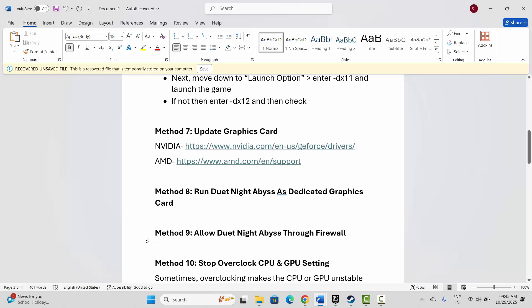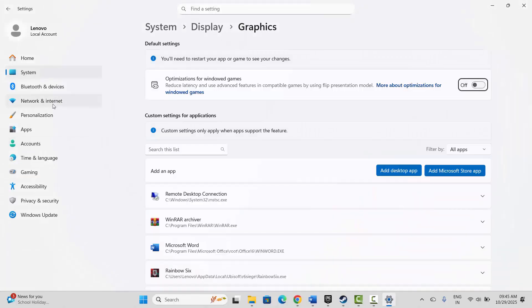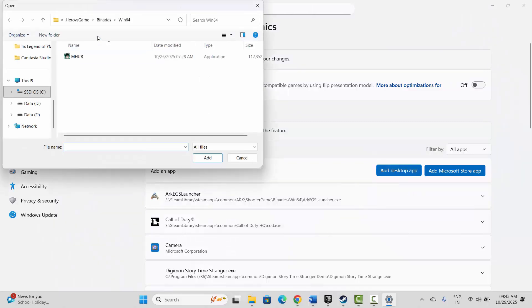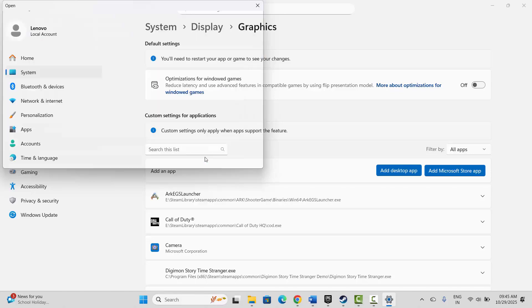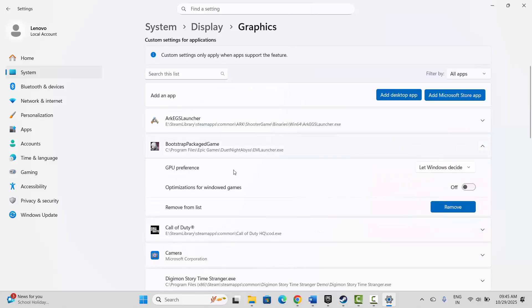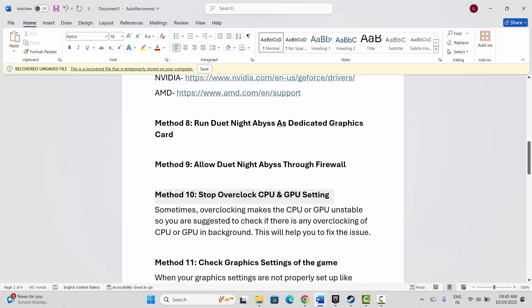The next step is to run the game as a dedicated graphics card. Go to Windows search, search for Graphics Settings, and add your game to the list. Click on 'Add desktop app,' navigate to the game folder, and select your game application. Once the game is added, click the arrow icon, set the GPU preference to High Performance, then launch the game and see if this fixes the issue.